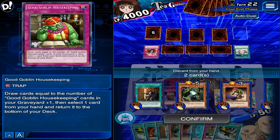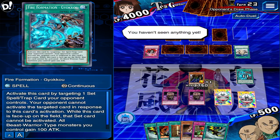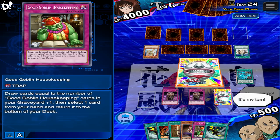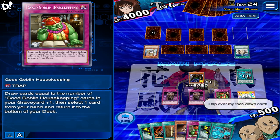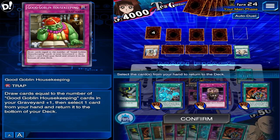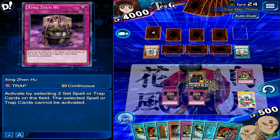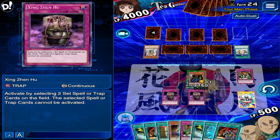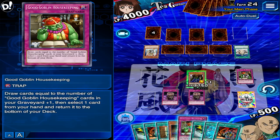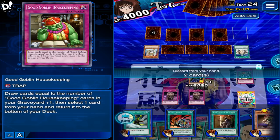Discard two cards, discard one, discard two. Ending turn — here we go, draw. Flip. Return a card to the deck — put that back. All right, next turn I'm gonna draw it and it's gonna be done. I shouldn't have played that other Goblin — actually no, that was fine, they helped me get down to one card. I end my turn.